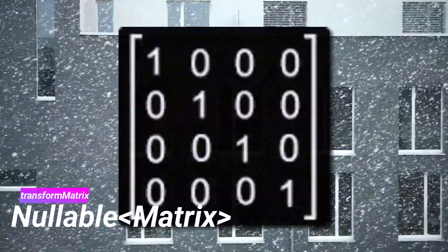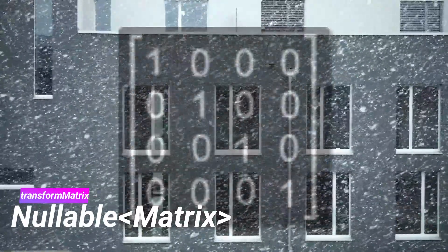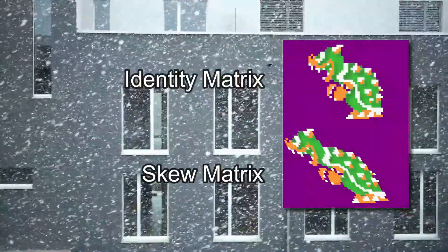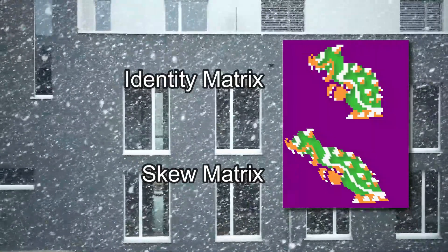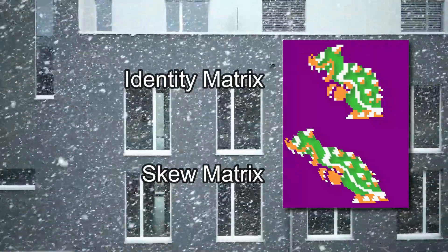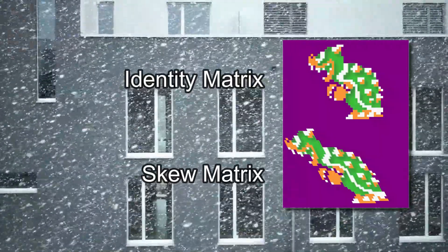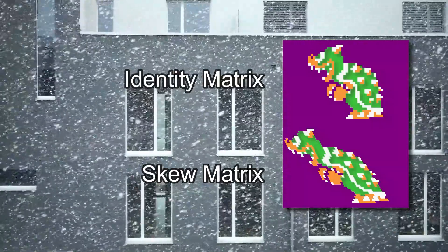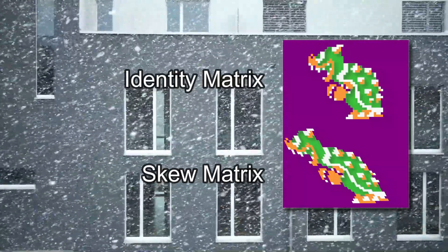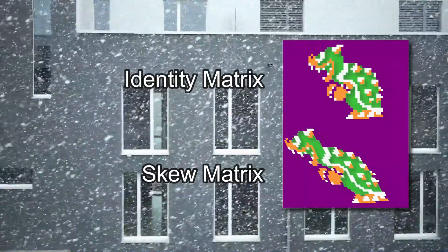Finally, we have the Transform Matrix. The Transform Matrix lets us transform the geometry of our sprite calls. By default it will use an identity matrix, but you can define it however you want. The easiest example is if you want to skew the sprites — rotation and scaling do not quite give the same effect, so you might want to apply a transformation matrix to your sprite batch. This might come in handy for things like shadows that you want to fake.